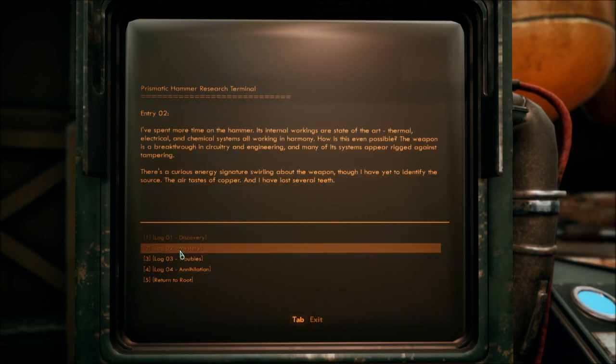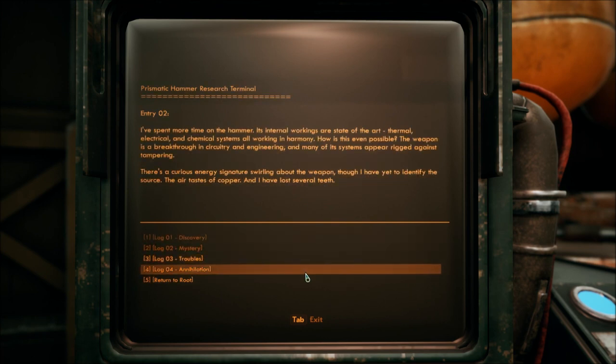The trail of its wake lingers even when my eyes are closed. Log 02: Mystery. I've spent more time on the hammer. Its internal workings are state-of-the-art — thermal, electrical, and chemical systems all working in harmony. How is this even possible? The weapon is a breakthrough in circuitry and engineering, and many of its systems appear rigged against tampering. There's a curious energy signature swirling about the weapon, though I have yet to identify the source. The air tastes of copper, and I have lost several teeth.